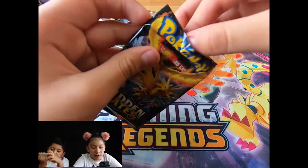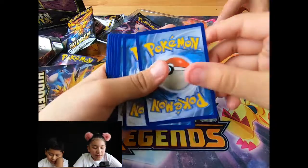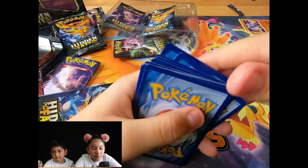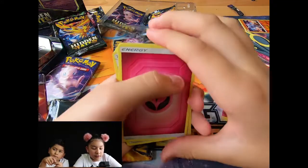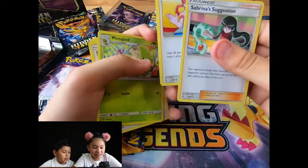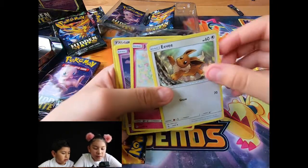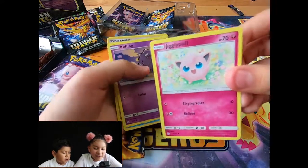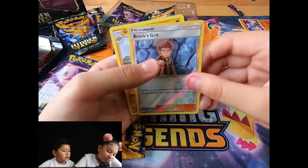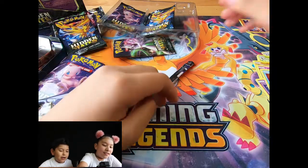That's Mewtwo. All right. Magic Mewtwo is in there. Code card. One, two, three, four. Learn maths. All right. Magic. The two ones. Yes. Fairies. The trainers. Arena. Metapod. Geodude. Eevee. Jigglypuff. Koffing. Staryu. Brock's Grit. And a Golem. All right. Ooh. Magic Golem. All right. Let's see. The magic birds.